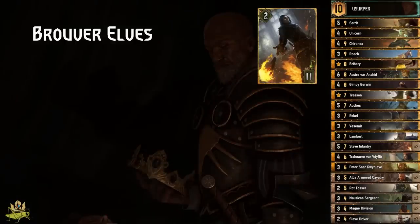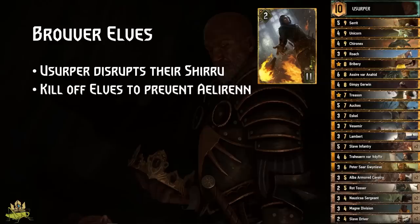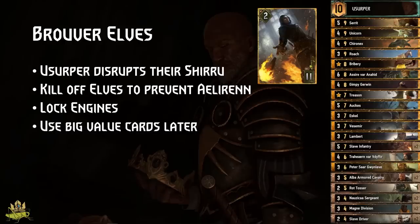About matchups: Usurper denies enemy synergies, then we overtake with value cards — the more synergies we can deny, the better. Against Bruva decks (elves or value mix): if they don't play Artifacts, Usurper disrupts their Shira entirely. Kill off elves in round 1 so Illyran won't jump out, Yevin and Isendream don't find value, and lock engines like Swordmasters. You should have enough push to secure round 1, then use value cards in later rounds. Don't expect your engines to stick.